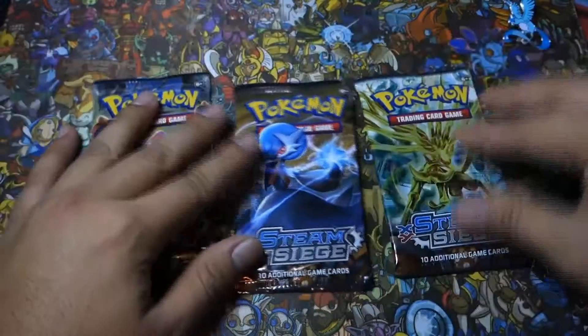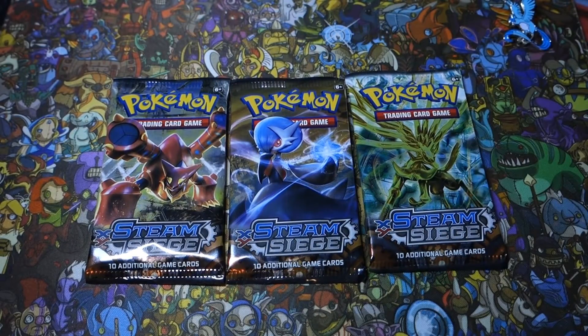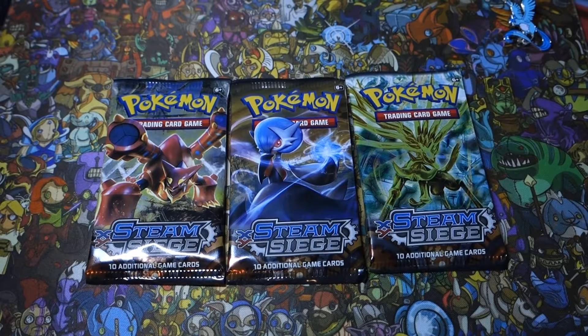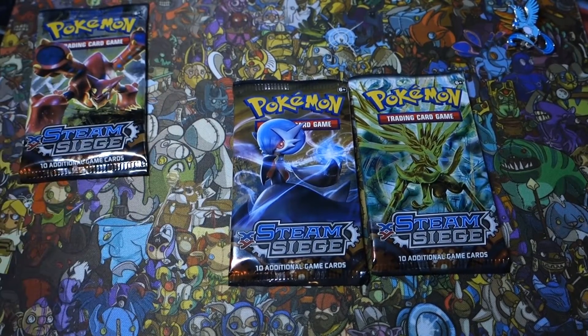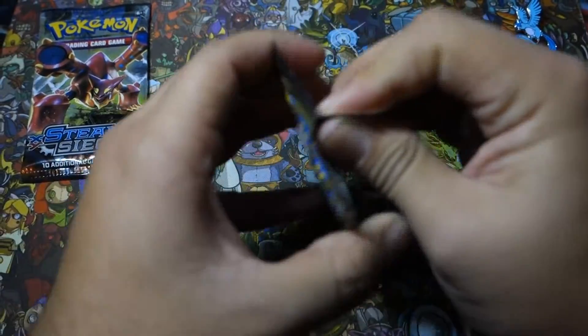Alright, so we have three Steam Siege packs. We have a Mega Gardevoir Shiny, we have a Xerneas Brick, and we have a Volcanion. You know what, I'm going to go with Volcanion being the pack with the better pull, so let's go ahead and start off with Mega Gardevoir.